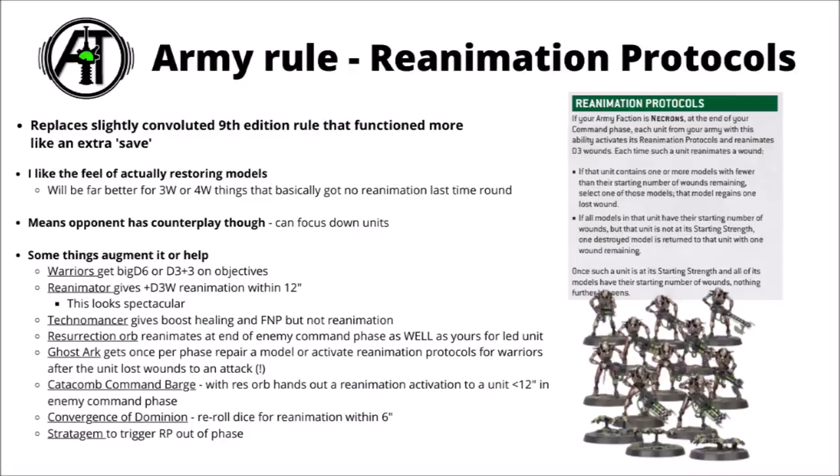The Catacomb Command Barge allows something similar to the Resurrection Orb but targeted to a single unit, and even the Convergence of Dominion allows re-rolling the dice for reanimation protocols within 6 inches, though it's far too expensive in reality. Theoretically, if you build around big buffed-up Necron Warrior squads, it can be massively hard to take them out — potentially multiple ways of restoring models in the opponent's turn, buffed by a reanimator, then regenerating yet more in both command phases.